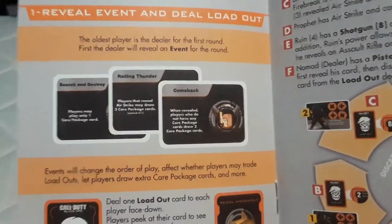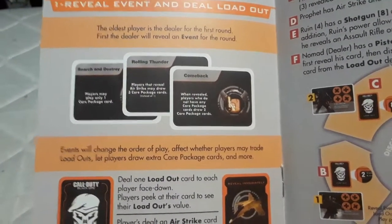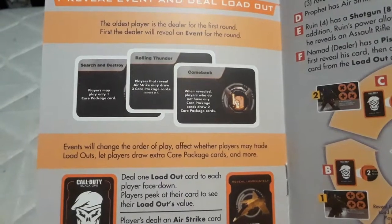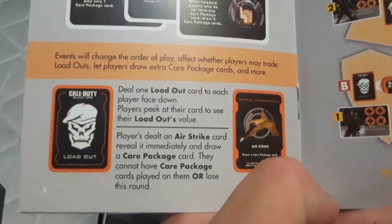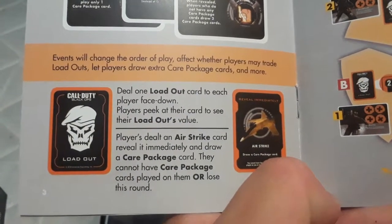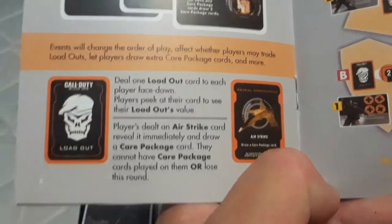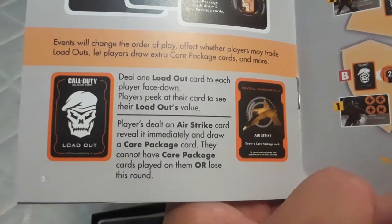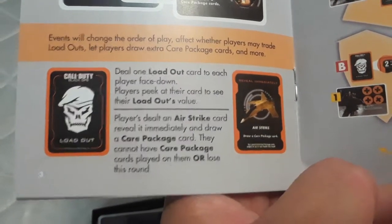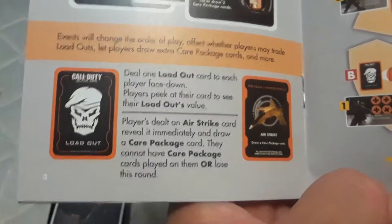Step one — reveal event and deal loadout. The oldest player is the dealer for the first round. The dealer will reveal an event for the round, which changes the order of play, affects whether players may trade loadouts, lets players draw extra care package cards, and so on. Deal one loadout card to each player face down. Players peek at the card to see the loadout value. If a player is dealt an airstrike card, reveal it immediately and draw a care package card — they cannot have care package cards played on them or lose this round.